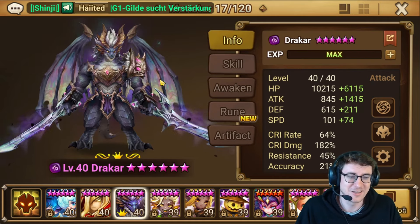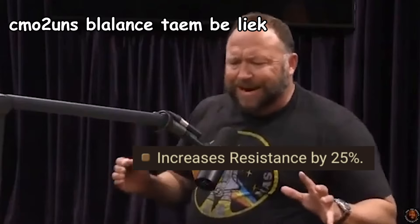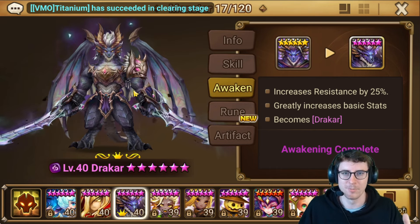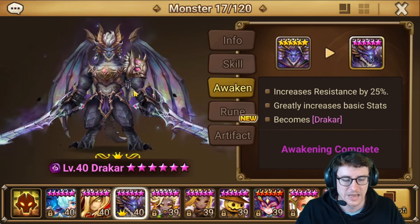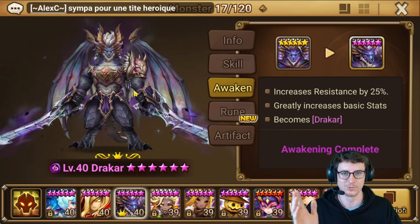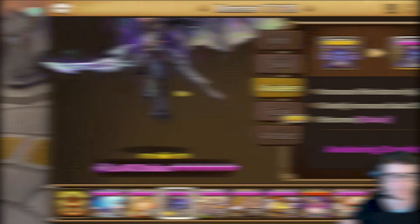That doesn't change the fact that I think he's still somewhat underwhelming, mostly because of this. Pretty much every single balance patch they have to have three lines in there where it's like changing resistance awakenings into something else, and then giving support resistance awakenings. I don't know why they still do it for regular damage-dealing monsters, but somehow that's still in the game.